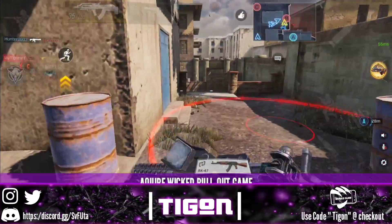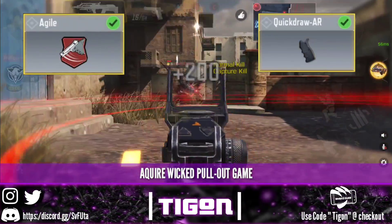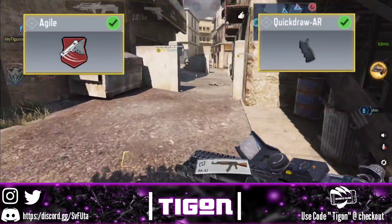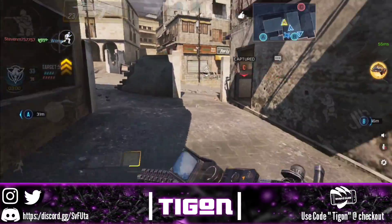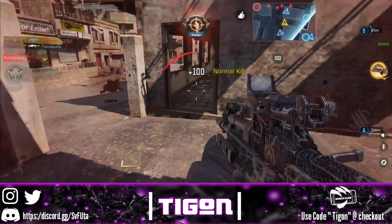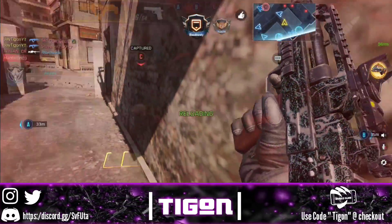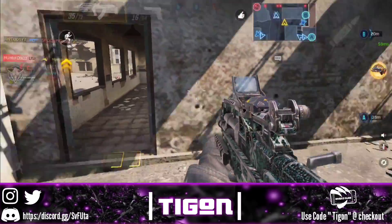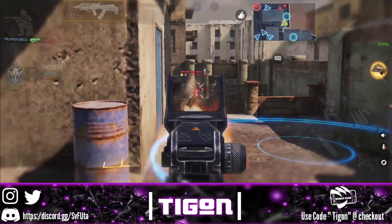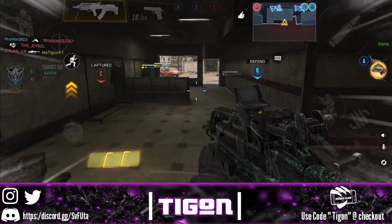Go for double speed by putting Quick Draw and Agility on an SMG or even an AR. This allows you to pull out your gun so fast that enemies won't know what hit them. Even if you're playing aggressively, these attachments will help you win most engagements because you have the speed to back up your playstyle.